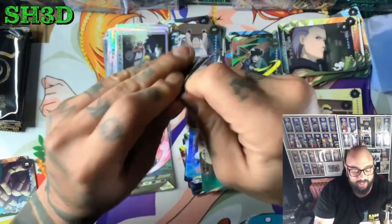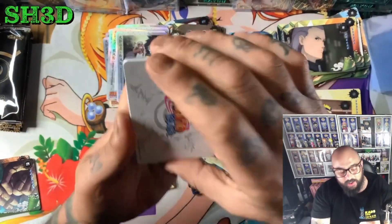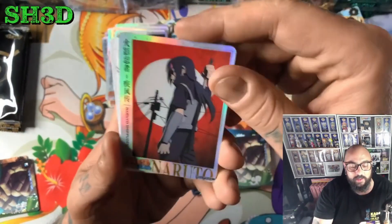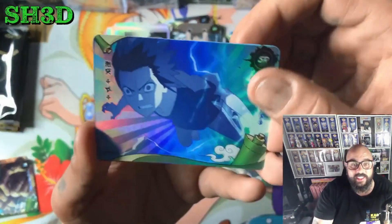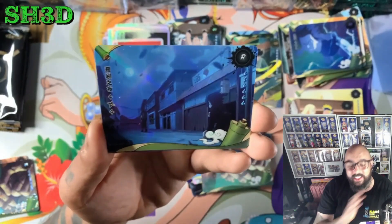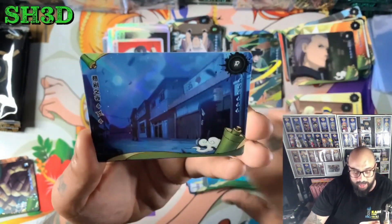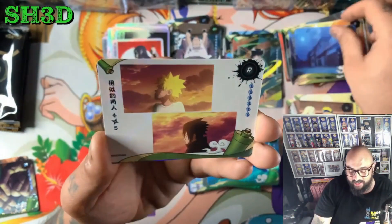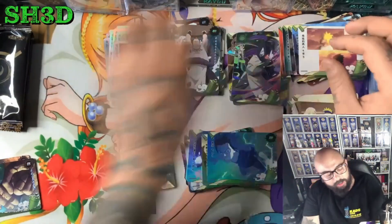Freaking Sakura! The only SP I really really want is — oh, there we go — Itachi. I do love Itachi, but it's just that Hinata. She has three cards in the set — three: an MR, an XR, and a UR — and we haven't pulled any of them. And we get a freaking Orochimaru.